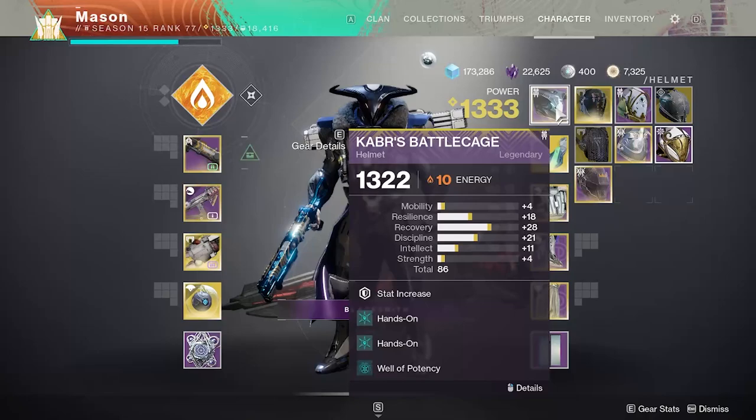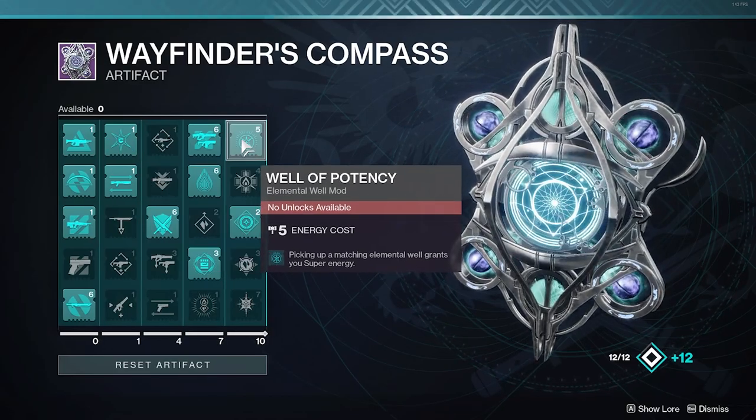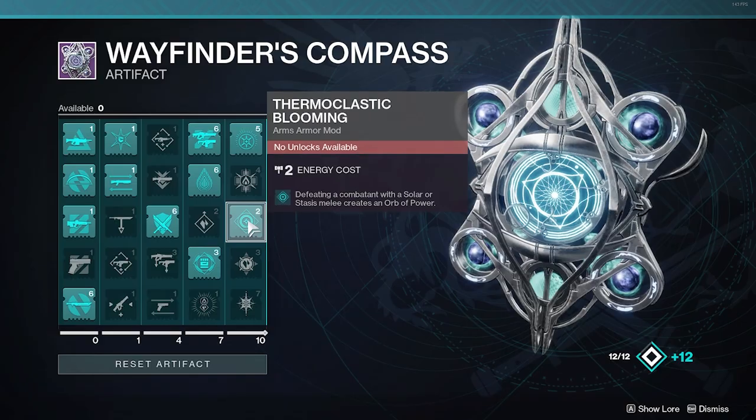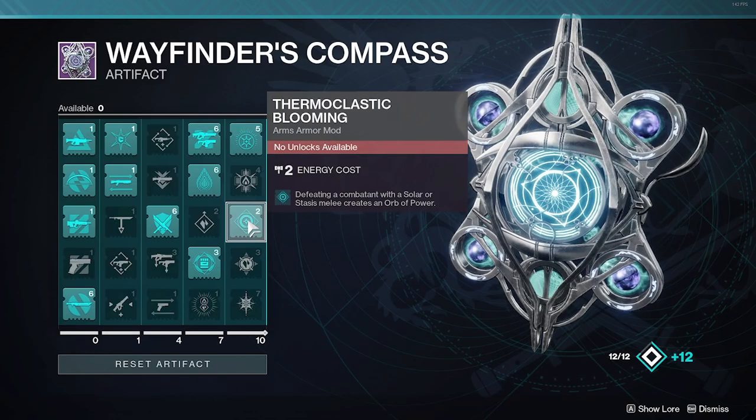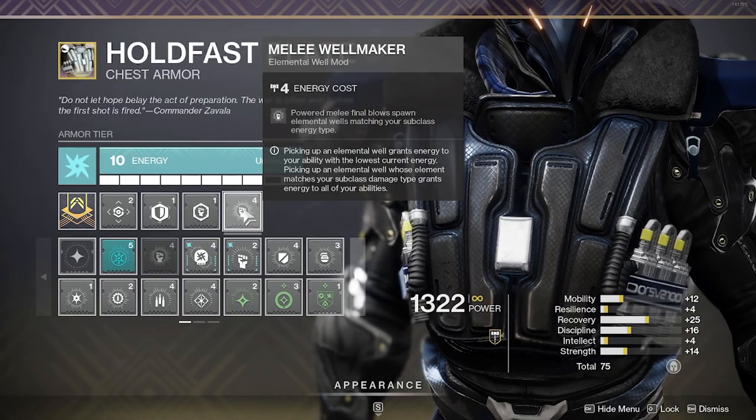First you'll need Hands-On and Well of Potency, an artifact elemental well mod that gives you super energy when picking up an elemental well that matches your super element. You'll need Synthiceps with Thermoclastic Blooming, an artifact mod that makes orbs on power melee kills. Then you want to put Melee Well Maker in your chest piece — this is a new elemental well mod that makes elemental wells on charged melee kills.